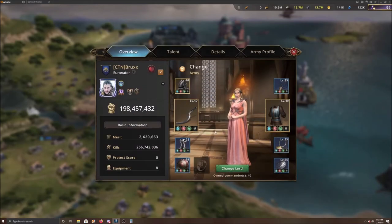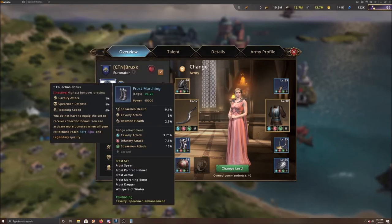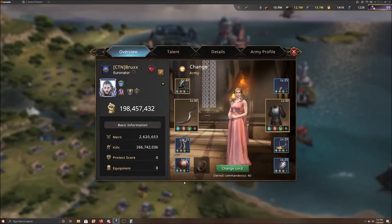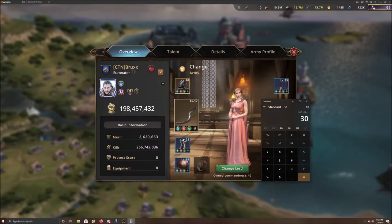I've now upgraded the cav badges to the second level, the uncommon level. You can see there is a cav attack of three point seven five percent on every single one. Before it was two percent times eight slots, which was sixteen percent cav attack. Now we did one more upgrade level: three point seven five times eight badges equals thirty percent. So we went from sixteen percent to thirty percent — we almost doubled the amount.